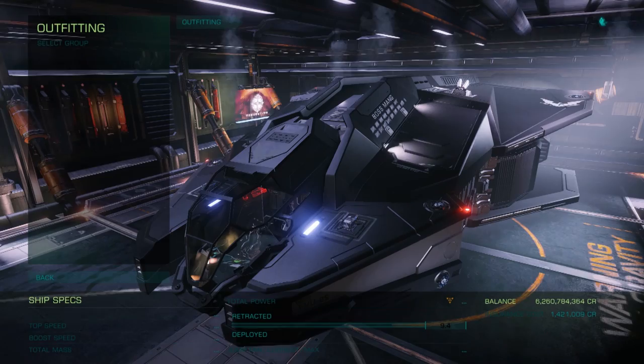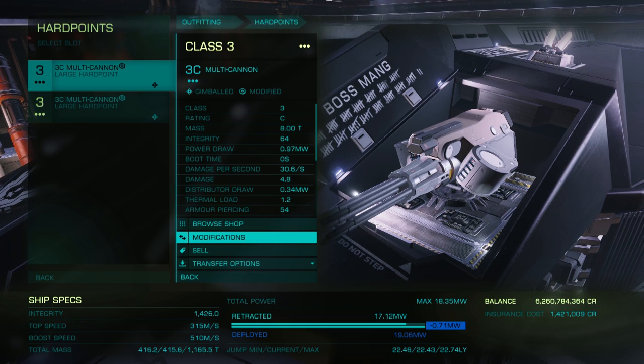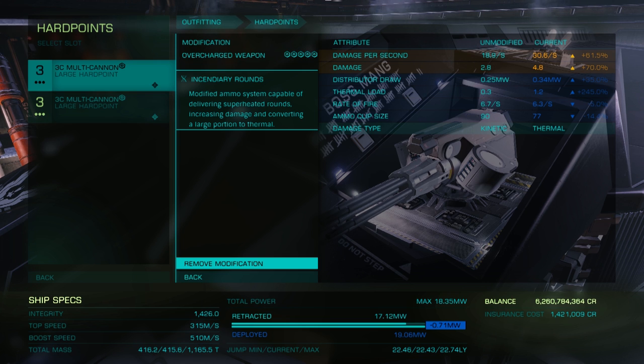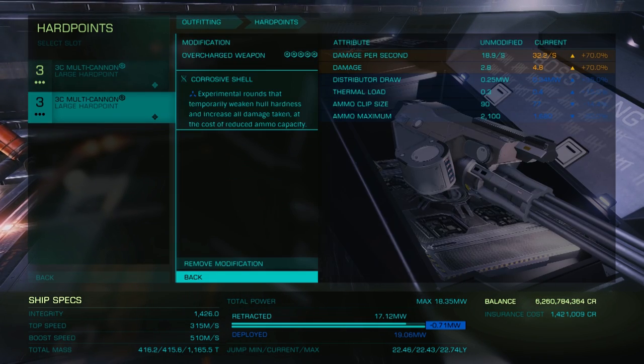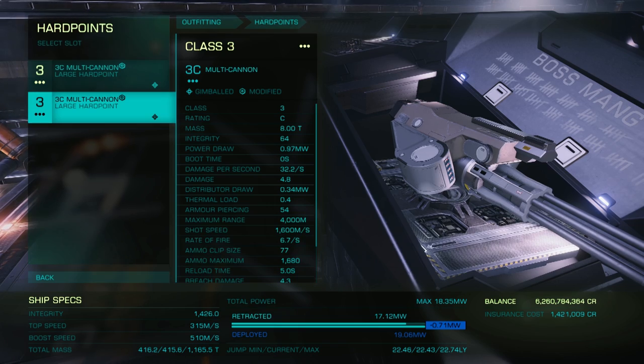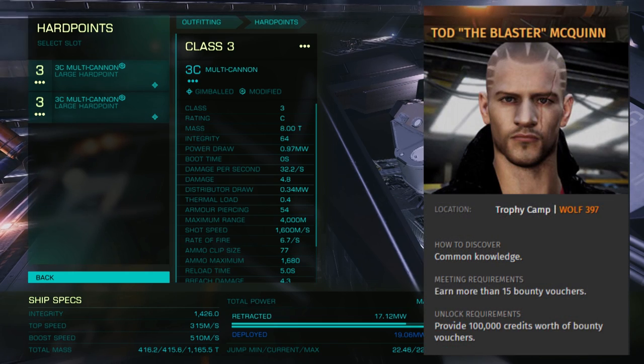Let's go to outfitting and break this build down. Starting with hard points, the Vulture has two Class III slots. We are using large gimbaled multi-cannons in both. These are engineered to grade 5 overcharged. One uses the incendiary rounds experimental effect for better damage against shields, and the other uses corrosive shells for enhanced damage against hulls. For an easy engineer's build, it's really hard to beat overcharged multi-cannons, and the combination of incendiary rounds and corrosive shells is like the peanut butter and jelly of anti-ship weaponry. Multi-cannons engineered this way use very little power and provide high levels of sustained DPS. The only real downside is that they require ammo, which means you'll need to synthesize reloads in the HazRes or make frequent trips back to a station. But this is a small price to pay for such majestic levels of destructive power. These mods are available from Todd the Blaster McQuinn.